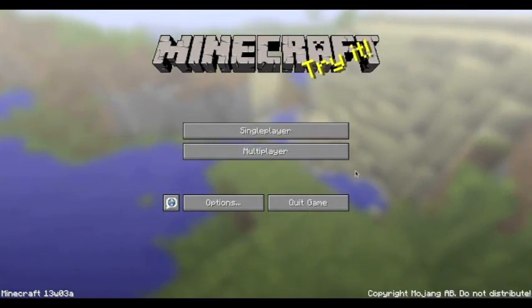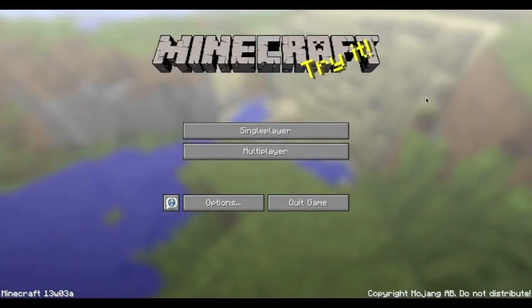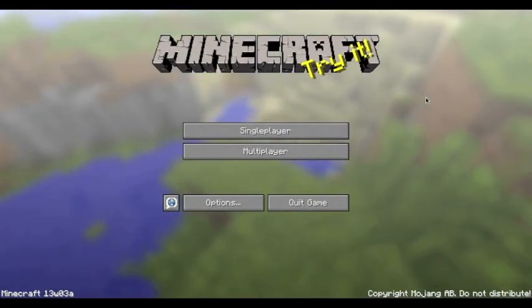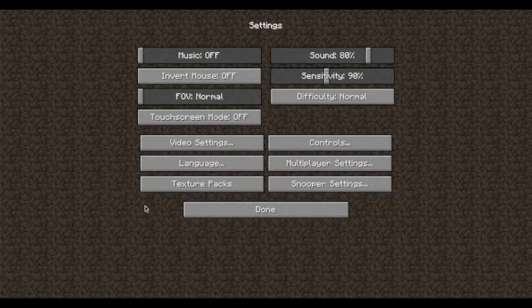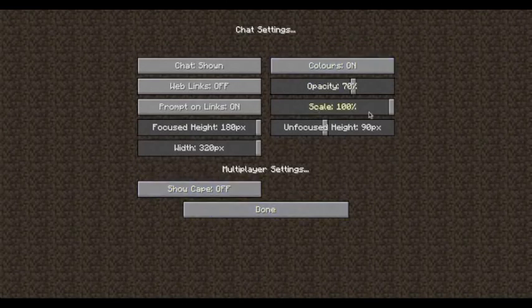As you can see, the texture pack menu has gone. It says on the wiki that they've done it just so it's easier for you to change texture packs in the menu, but of course with Optifine you can always do that in-game with the video settings. In options, they've actually changed the multiplayer settings so you can see the texture pack option right there. If you go into multiplayer settings you can see all these different things now — you can change the scale, unfocus the height up to I think 180 pixels, change the width, and change the focus height as well.